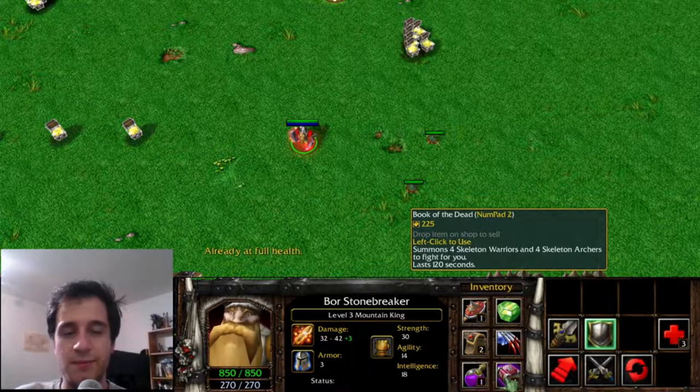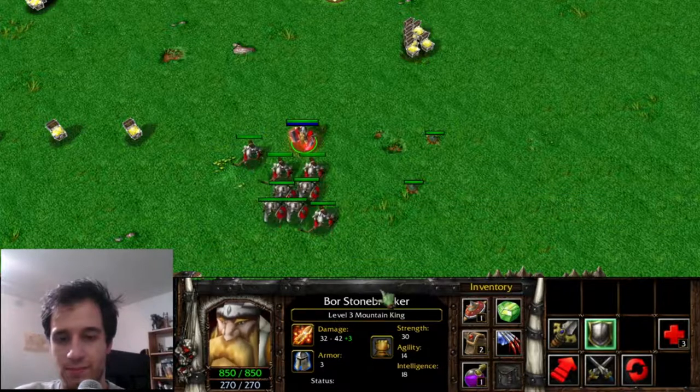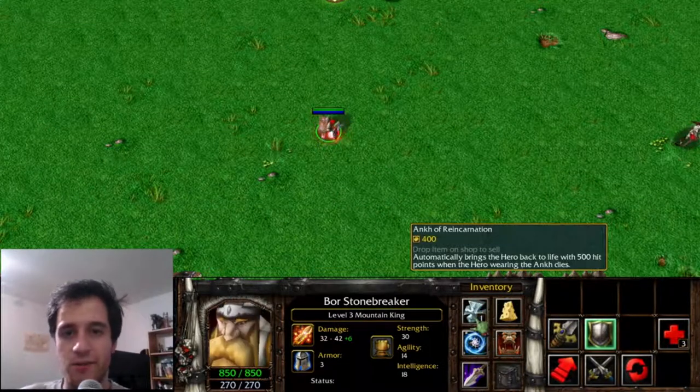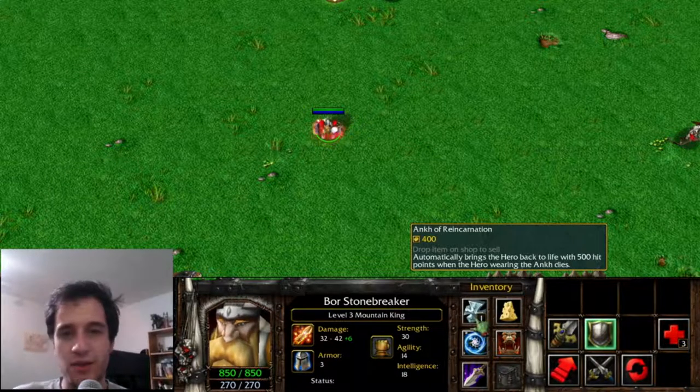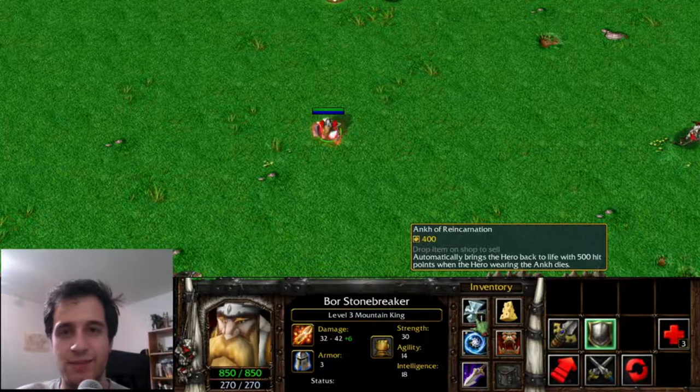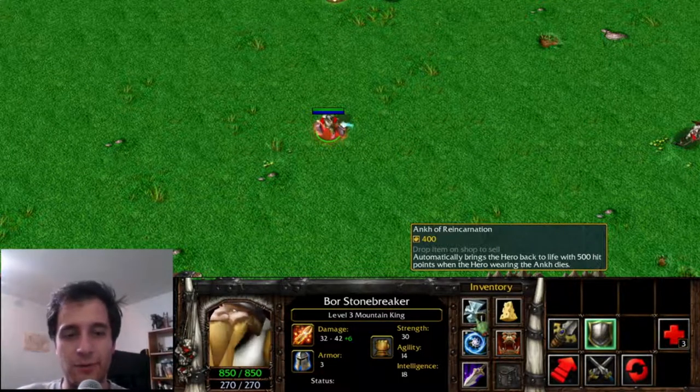The Book of the Dead summoned some skeleton warriors to fight by your side, and was the inspiration of the Book of Necromancy. The Ark of Reincarnation grants the wearer reincarnation — once you die, the Ark disappears, but you come back to life after a couple of seconds. This is the basis for the Aegis of Immortality, dropped by Roshan.